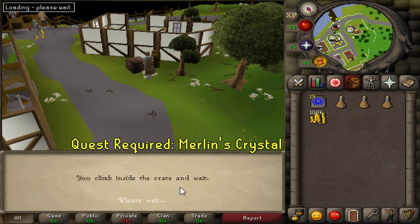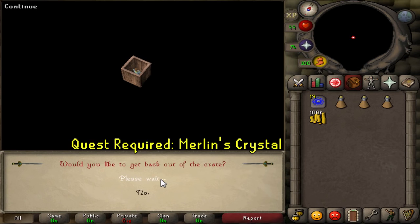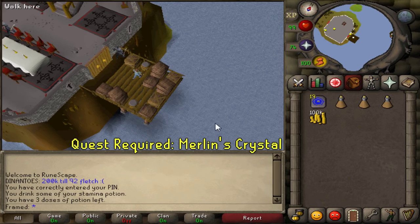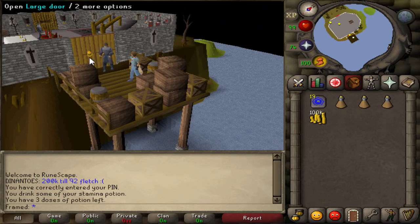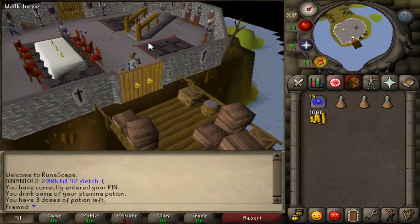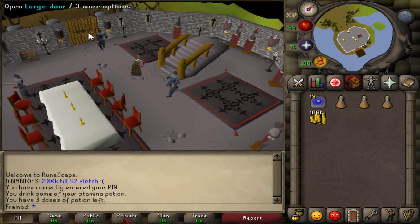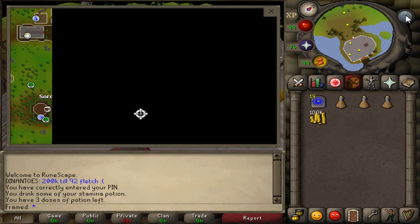The first spot is going to be the crate in Camelot. All you have to do is follow what I do on screen and click on that little crate, and pretty much that will bring you to a 1x1 square. This is related to a quest — I'll put the quest name and the requirements you need to get into that box on screen.